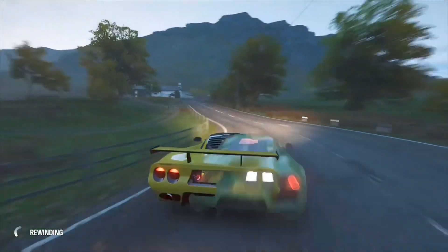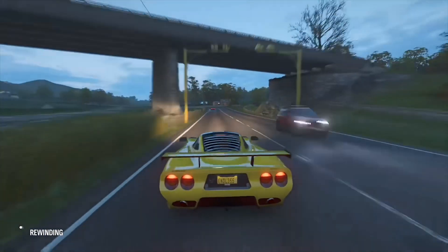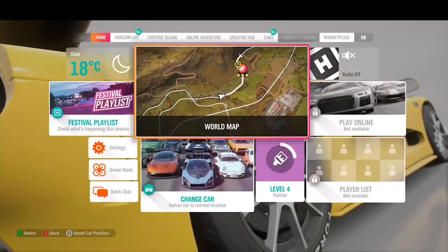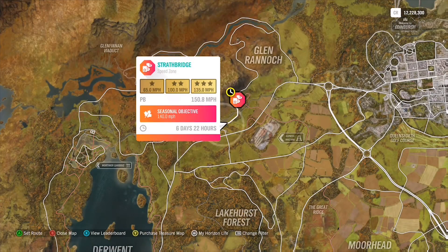Once you have seen that little flash on the screen, all you need to do is rewind all the way back to the start and just keep repeating this process. You glitch the game out and trick the game into giving you super wheel spins again and again. As you can see, we are on one wheel spin right now.